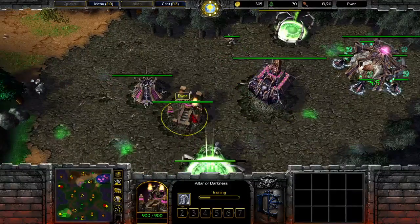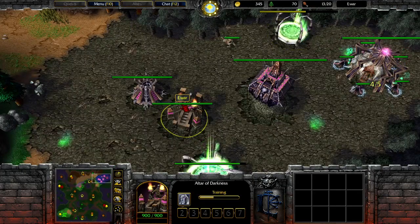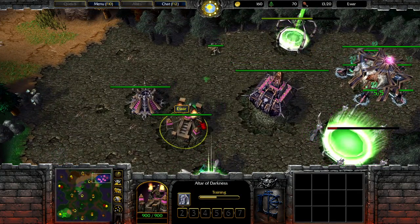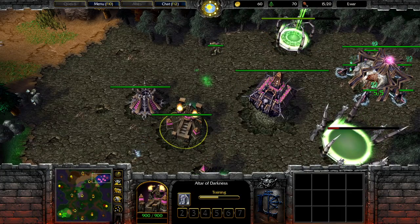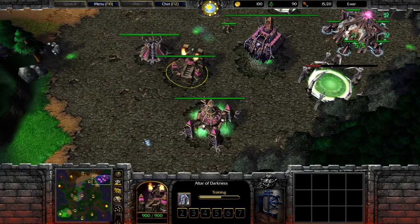Top right we have our pink undead player Iwar. Looks like he is going for a quick Death Knight. It'll be interesting to see if he decides to creep a small green with the rod or if he goes for an instant harass.